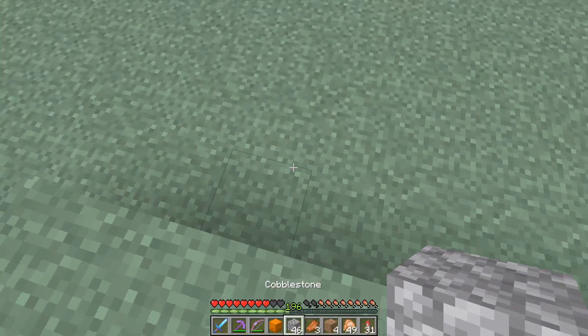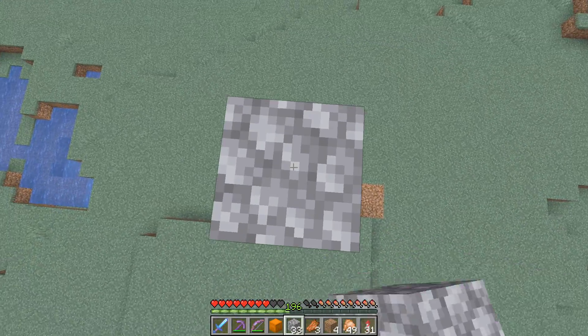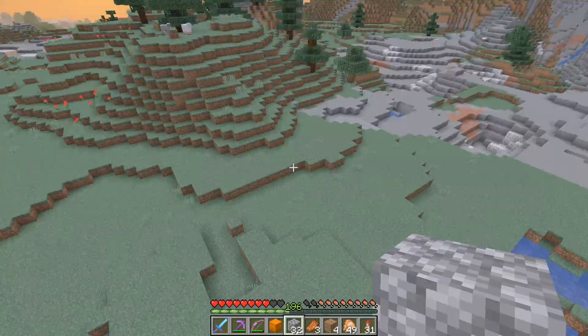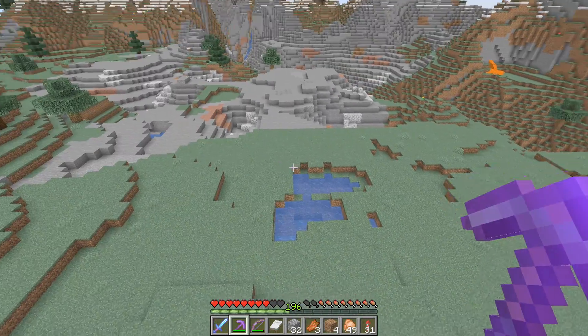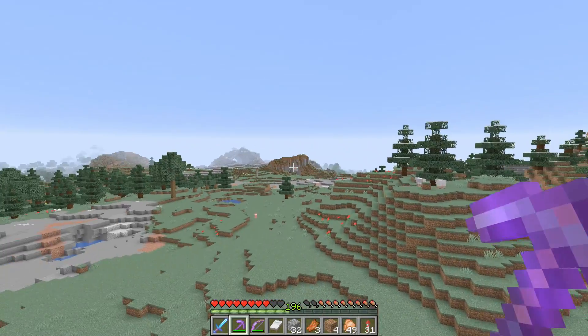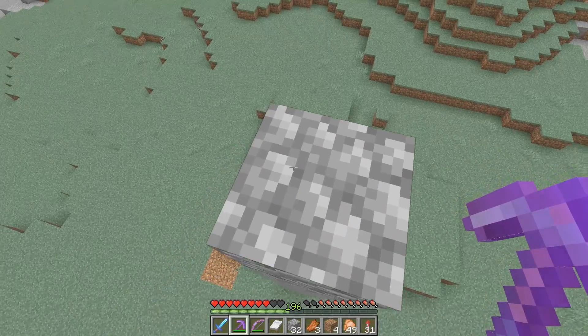The first thing we're going to do for this build is build up about five or six blocks into the air. Once we think we are up high enough, put down a bed and go to sleep. Once you are five, six, or eight blocks in the air, you're going to build a 32 by 32 platform so that the cats can spawn onto it.